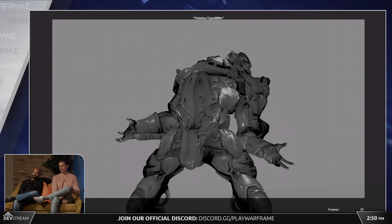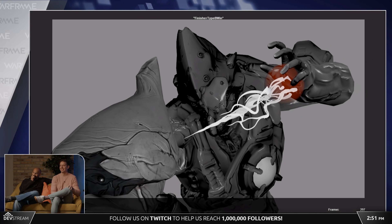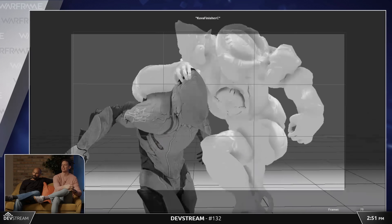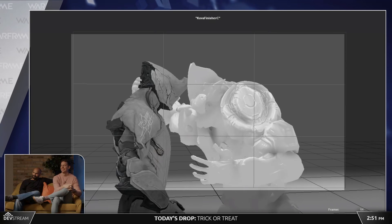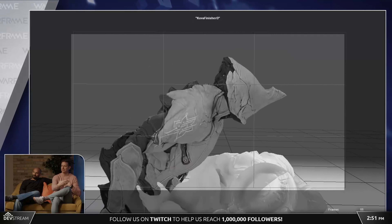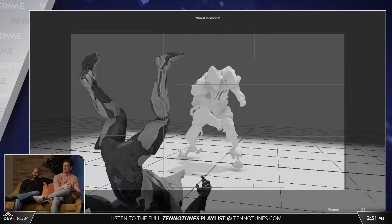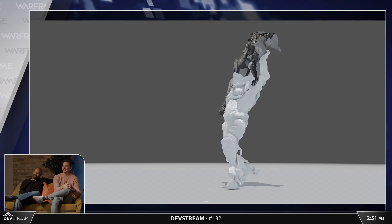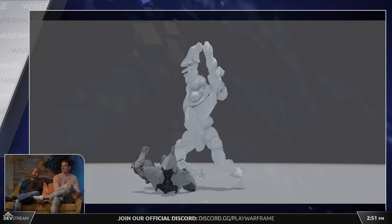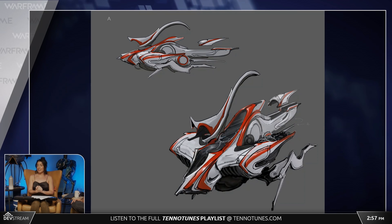Kuva Lich bosses will have finishers they can perform on your Warframe — a bane backbreaker, a blade to the face, or throwing your Warframe across the room into a wall. Most importantly, these are tailored enemies designed to match your game and playstyle, giving you a challenge while offering new weapons better than anything currently in-game, with higher mod capacity and special elemental damage traits like a toxin-based Tonkor or electric Grattler.